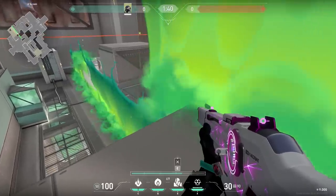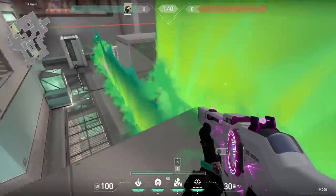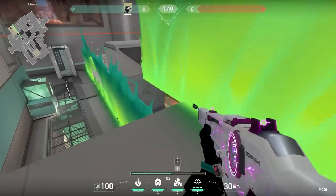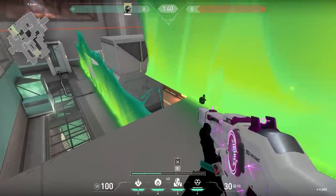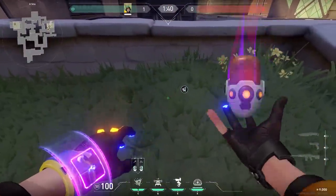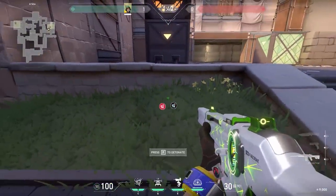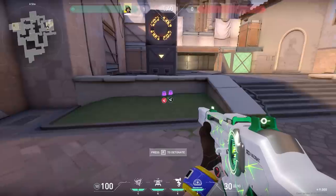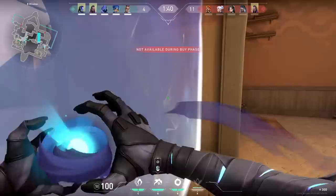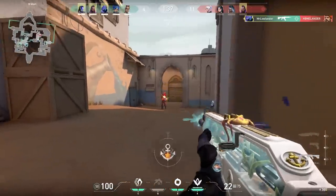One spot where this is really useful is a one-way on Icebox. On high settings it's hard to see enemies pushing, but on low settings it's easy to see them pushing. The viper wall is just one of many examples. Here on Ascent, when you play with high settings you could hide your Nanoswarm in the bush, but if enemies are playing on low settings it's way easier for them to spot the Nanoswarm.